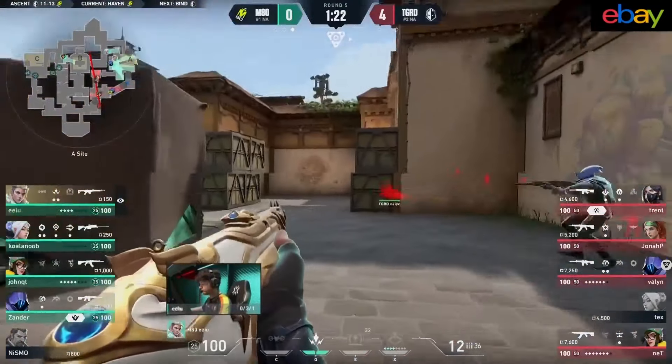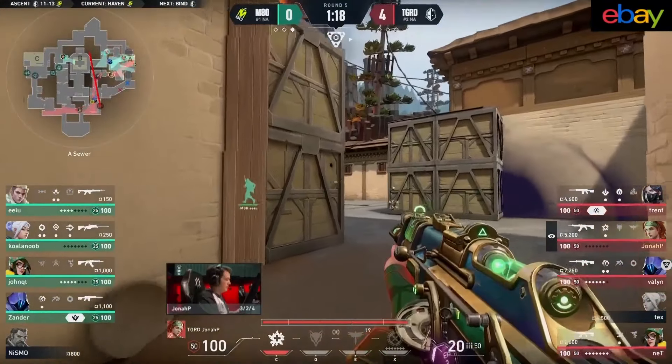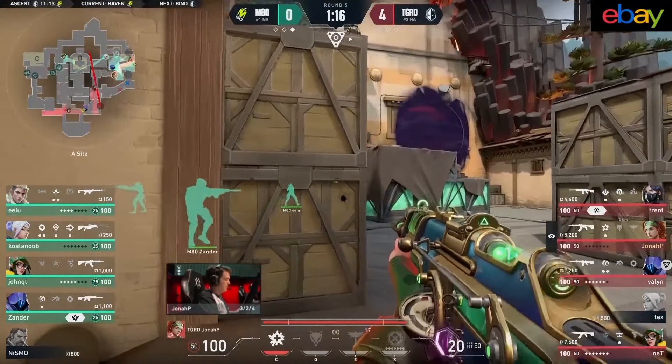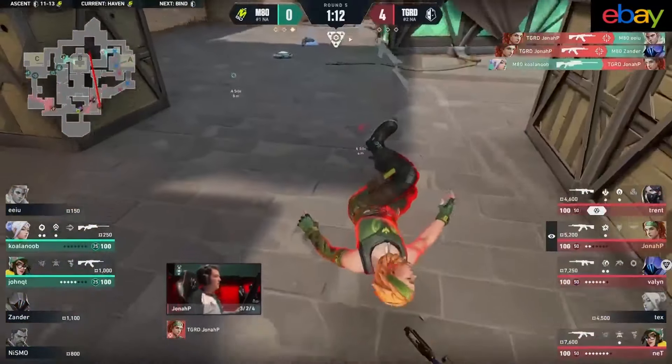Good smoke keeps him alive. Counter fault line as Tex tries to do the same thing, but Koala Noob does collect the kill. It's now 3v3. Valon dashed on and still gets one. Koala Noob gets the trade.